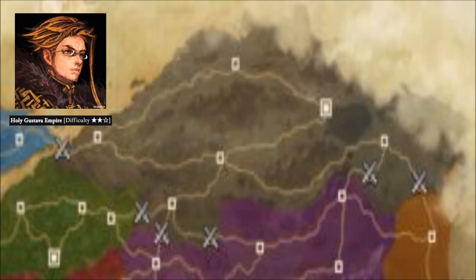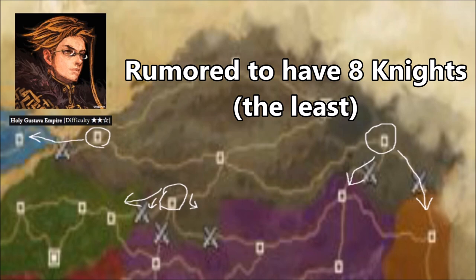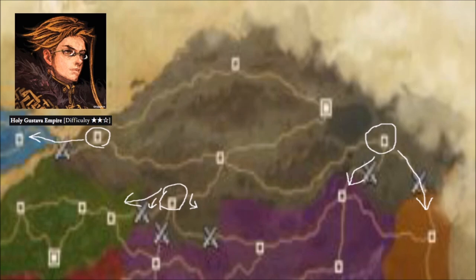Our third and final candidate within the intermediate difficulty is Tim Gustave from the Holy Gustave Empire. This strategy seems a bit more streamlined. It probably goes without saying that you should get a very strong defense in the center castle and start expanding your offense into the west and east. It will probably be a lot easier to expand into the west rather than the east, so focus your efforts to the west first, then concentrate into the east before tackling the center.